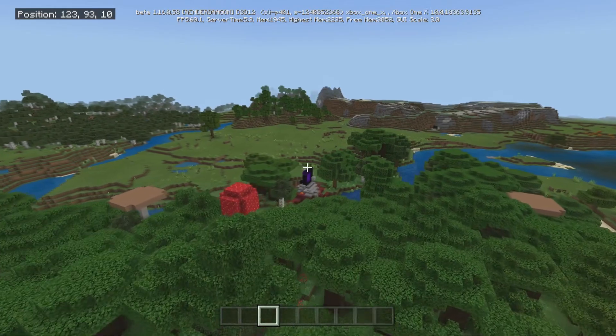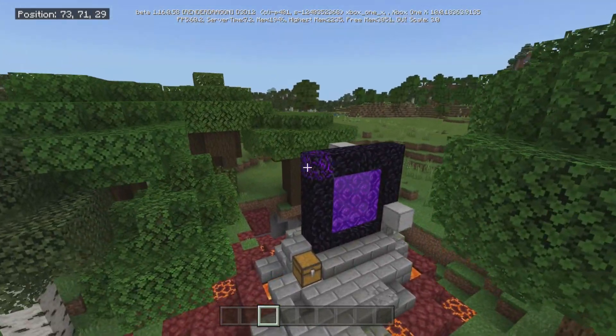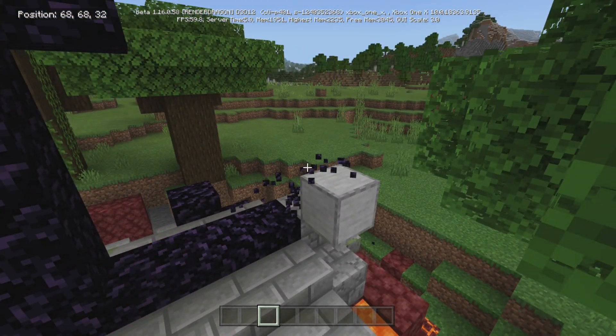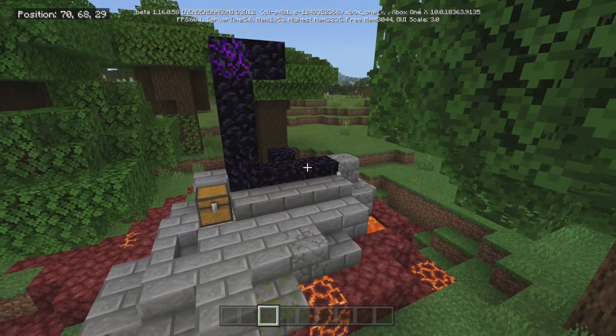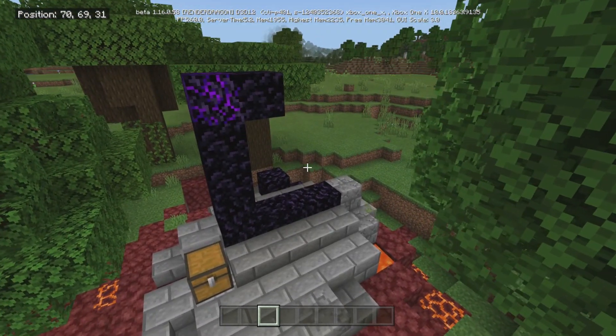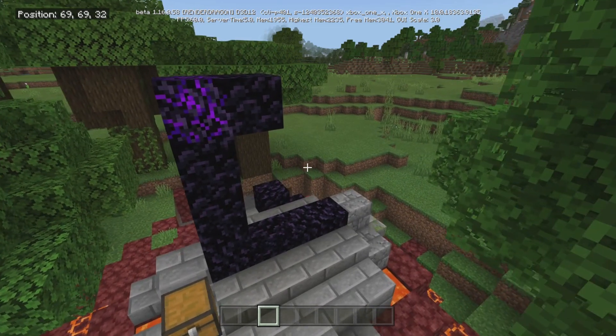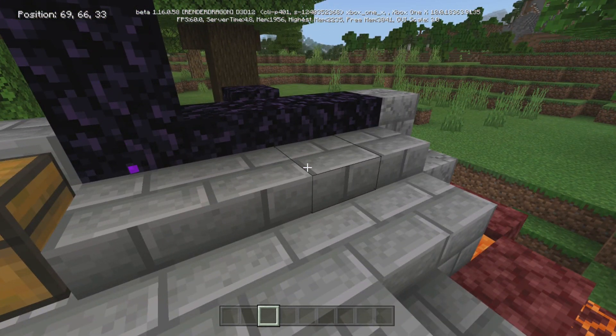Okay, so here is the portal that I used for all the nether stuff you're going to see. The portal actually looked like this — these blocks are my markers. So this is how you're going to find the portal. If you go through there you're going to get to see all the stuff from the nether, although it's not really that close, but I have all the coordinates for you. Let's just jump right into the pictures.